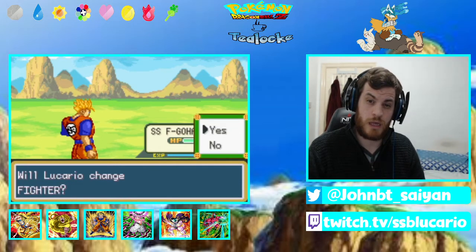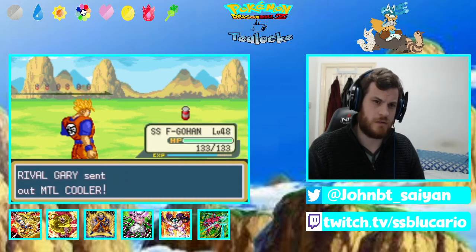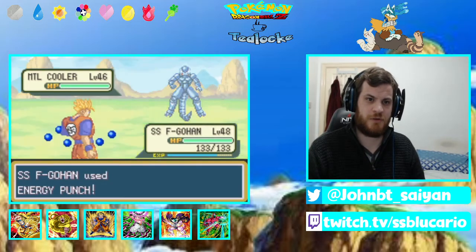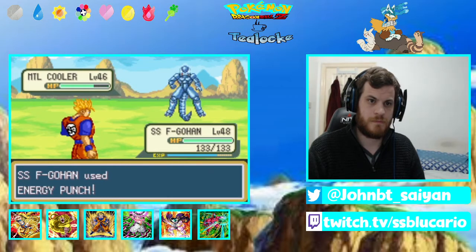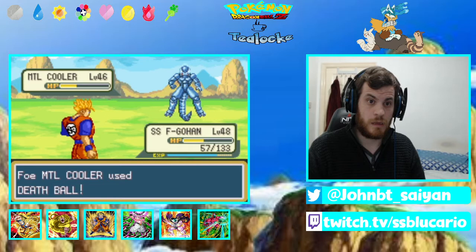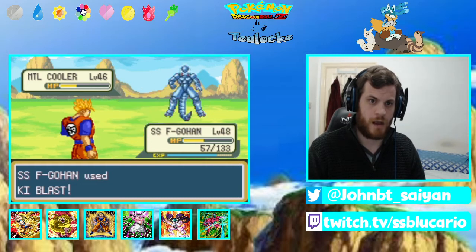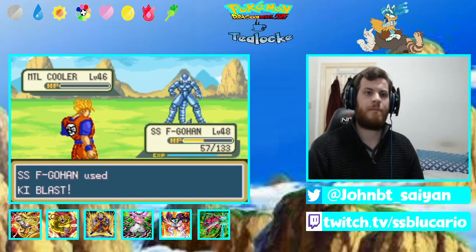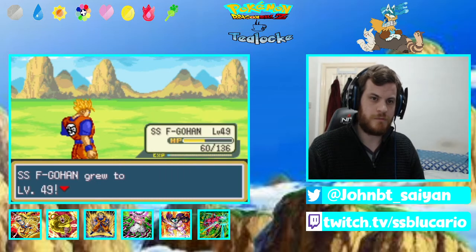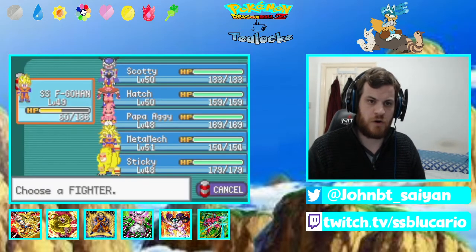Who else do you have? Metal Cooler. I think you're going to be Dark and Steel. He just looks terrifying. How much is Energy Punch going to do? Not a lot, and he has Rough Skin. Death Beam doesn't do much. I just need that attack boost — I'm looking for the attack boost. We don't get it. Death Ball! I should be able to take you out with Key Blast at this range, hopefully. But we are going to have to switch after this. Give me that level — level 49 Future Gohan. Who else do you have? Of course you have Majin Vegeta.